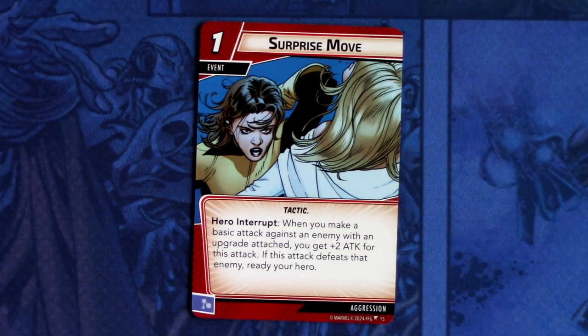Then we have Surprise Move — three copies of this. Surprise Move is a one-cost event, tactic trait. Hero interrupt: when you make a basic attack against an enemy with an upgrade attached, you get plus two attack for this attack. If this attack defeats an enemy, ready your hero. And it can be committed as a mental resource.